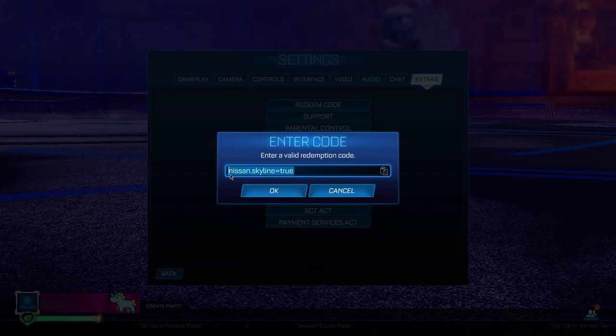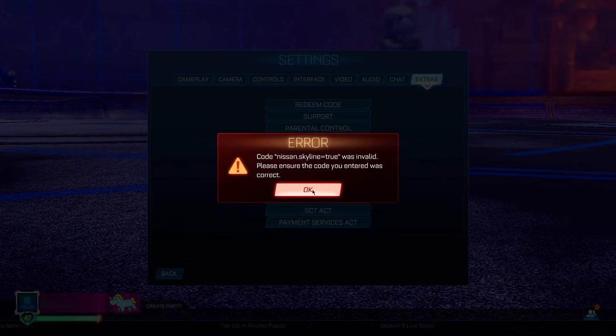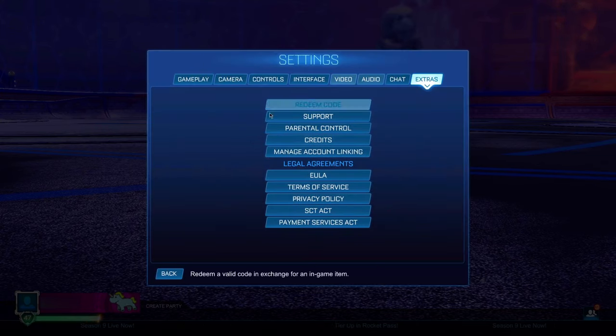It's going to be nissan, then a period, then skyline, then equals, then true — nissan.skyline=true. It has to be typed exactly like this; if you make a single spelling error or misplace the period, it will not work. Click OK. For the moment it will say it's invalid, but it is still going to work — you'll get access to the Skyline body in just a few more steps.